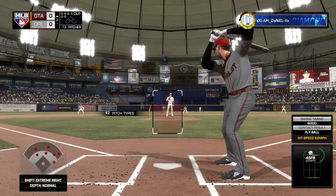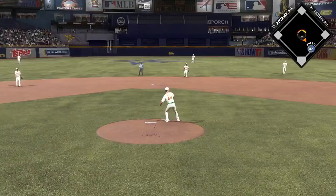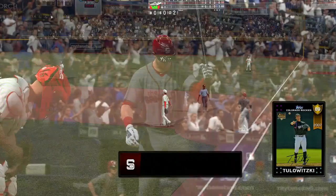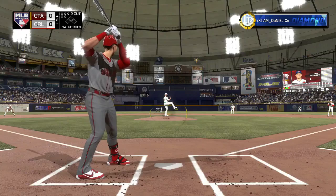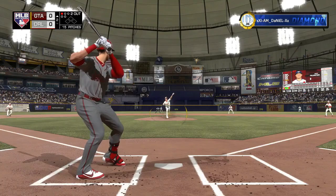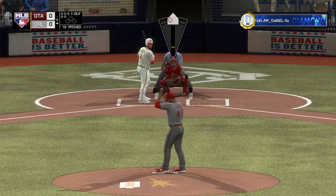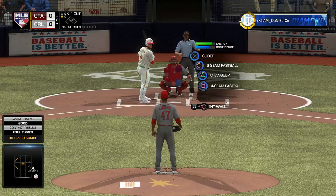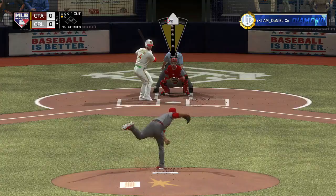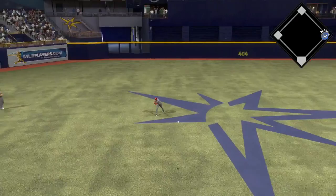My opponent had Rich Hill on the mound. I can't stand facing pitchers who barely throw heat — lefties with 91-92 mph fastballs and looping curveballs. It throws off your timing because you go from facing guys throwing 98-99, like James Paxson in my last ranked season game, and then you face Rich Hill throwing 92 with looping curveballs. With righties who don't throw heat it's fine, but with lefties I find it kind of annoying.